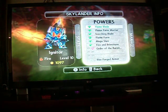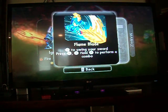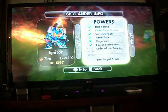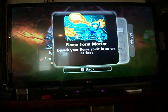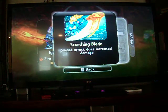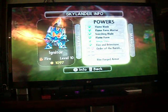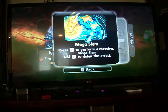I haven't done his heroic challenge, or I don't know what his hero level is. My upgrades for him are: flame blade, which is A to swing your sword and A to perform a combo; and then flame form — launch arm, launch your flame spirit, and then arc at pose. And then the scorching blade — sword attack does increased damage. Flame form: control your flame form after launching it. Mega slam: press Z to perform a massive mega slam.